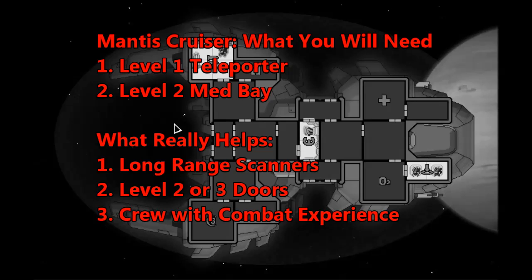You need a level 1 teleporter and a level 2 medbay. If you don't have those, you won't get the right blue text in the event. Other things that help include long-range scanners so you can see where you need to go in the Mantis Homeworlds to unlock the ship. Level 2 or 3 doors and a crew with combat experience, because you're going to be fighting Mantis and they love to board and get in your face.